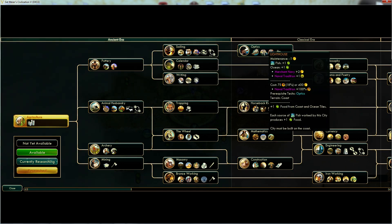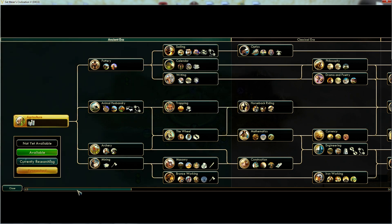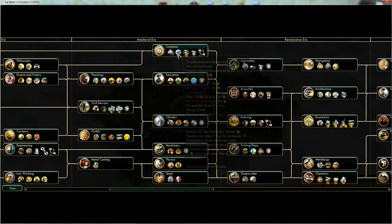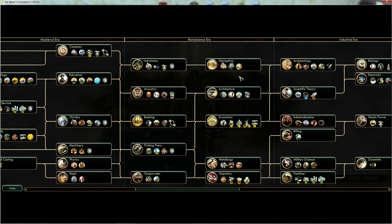I also picked a coastal start because I want to show the new coastal gameplay and how coastal cities work. Before, the lighthouse used to boost both food and production from sea tiles. Now it only gives food to sea tiles but the production has been moved to the work boat, which makes a smoother experience where you don't feel that coastal starts take so long to get going. The next change is that both the harbor and the seaport now improve all sea tiles rather than just resources in gold and production respectively.